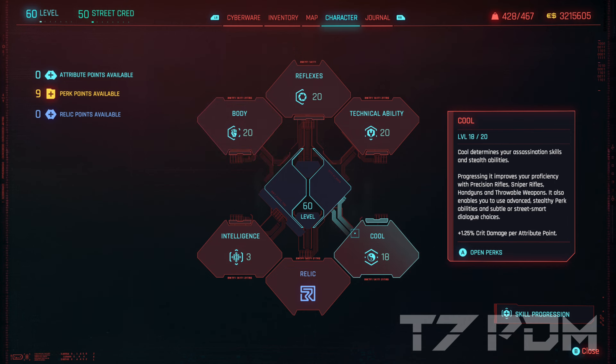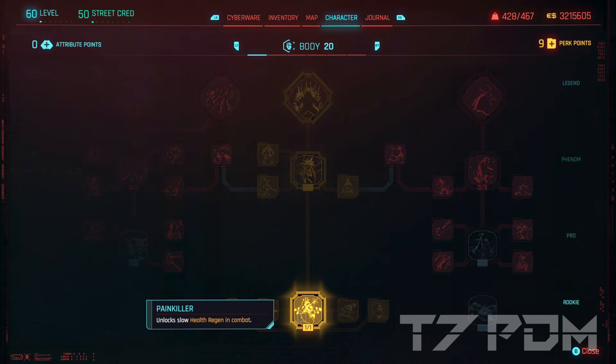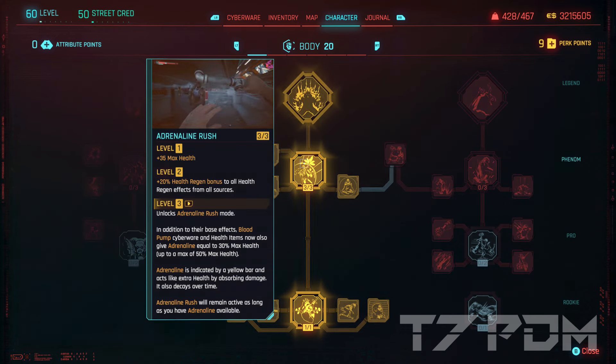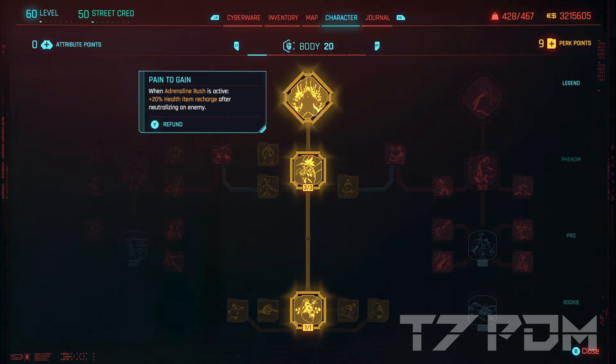For the skills we will go for the standard 20 Body, 20 Reflex, and 20 Tech, with all remaining points spent on Cool. This has basically become the standard skill point distribution for anything that is not a Netrunner. If you don't have the DLC you can just remove a few points from Cool. In the Body tree we only have to go for the center tree — pick up all the standard stuff at the bottom, especially Door Kicker which gives you 100% mitigation chance whenever you use a healing item, then go for Adrenaline. Adrenaline will work with any healing item, not only with Blood Pump. Also pick up the finisher for the increased health item recharge speed.